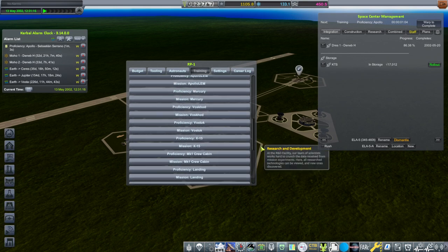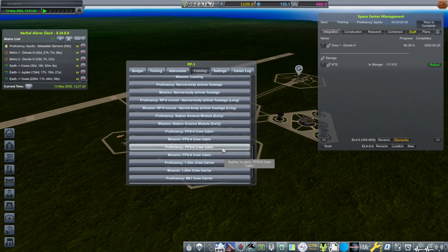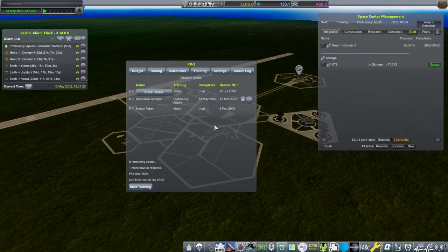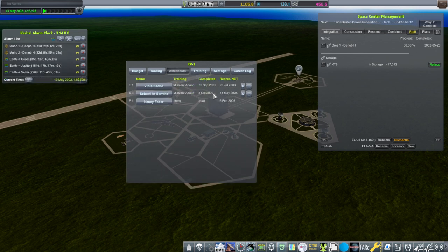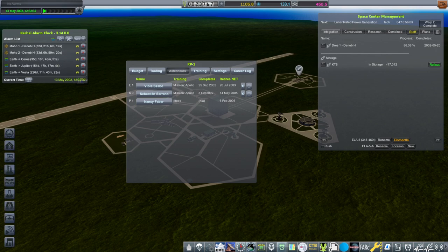There are a lot of crew cabins. Could they bundle some more of these up? Do we really need a special proficiency for all of those? The Hitchhiker can? Really? Mission Apollo — hopefully. Start training. Till September. And Sebastian's going to take till October 8th. Well, we'll be taking care of our Mercury missions and the series launch before that.